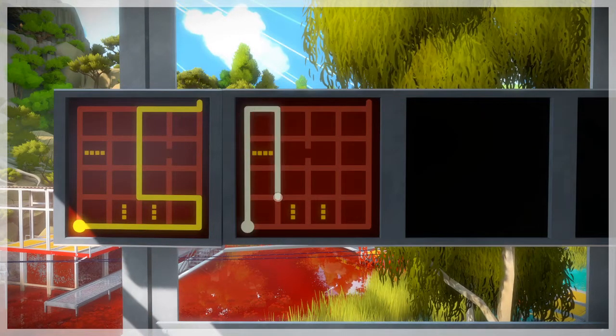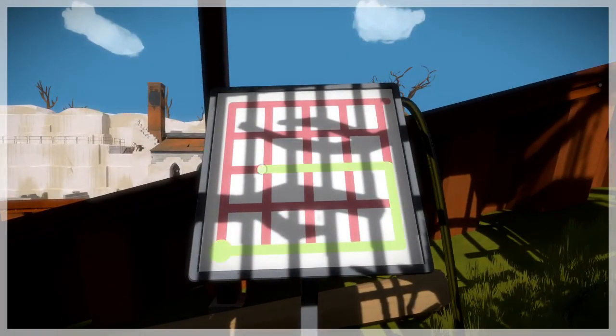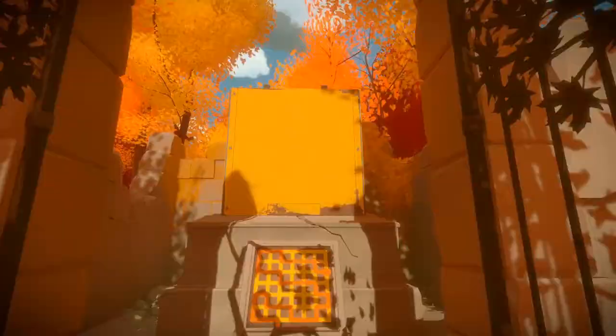There are also times when you need to use the environment to solve the grid puzzles. You'll have to use tree branches and shadows as stencils for whatever lines you draw.